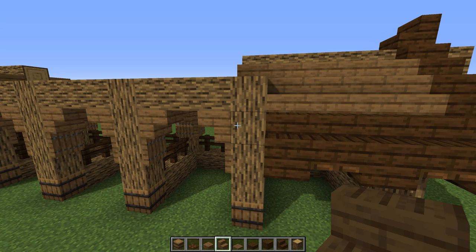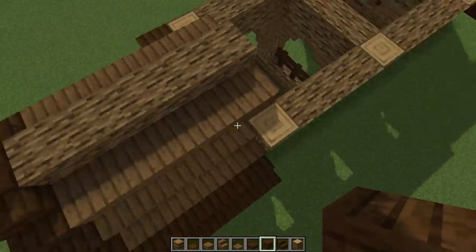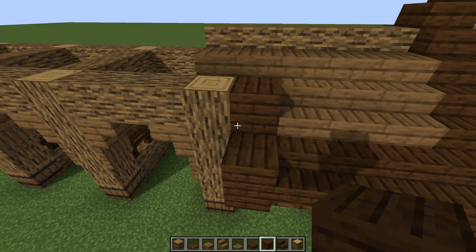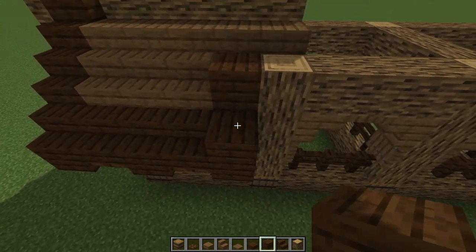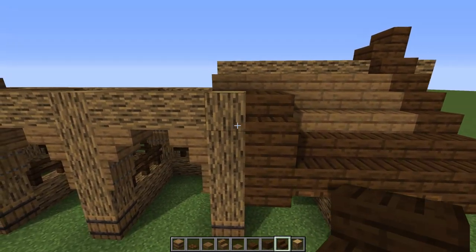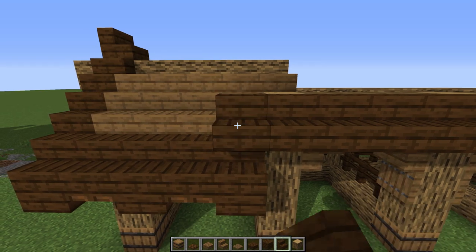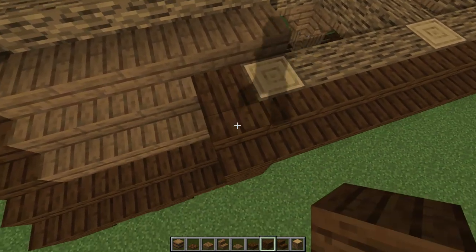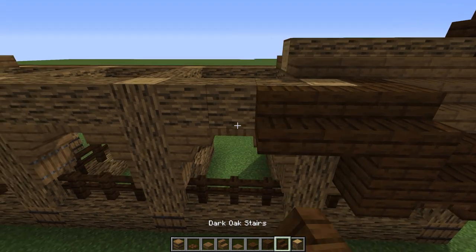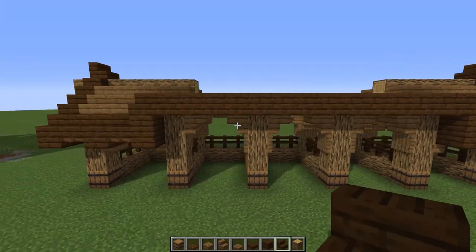Now let's work on the middle roof. First two little modifications: I'm going to get rid of this block and put a dark oak, get rid of this block and put a dark oak full plank - same over here - because I'm going to overhang this now. Let's put a roof here with dark oak, stopping it right here, then keeping it going all the way down to the end, overhanging that. Doing the same on the other side - taking it all the way down, overhanging that bit.